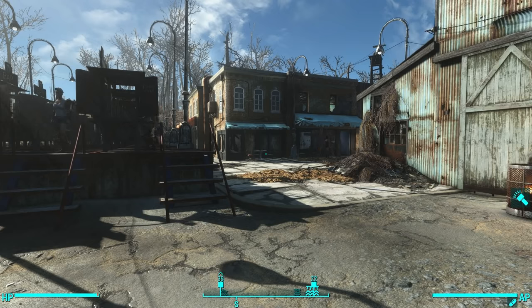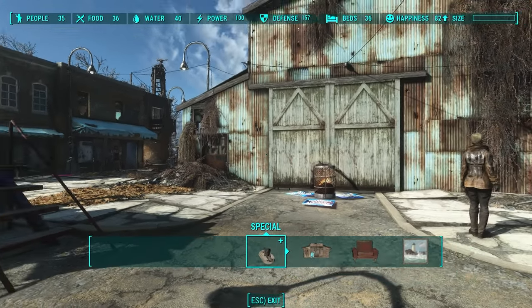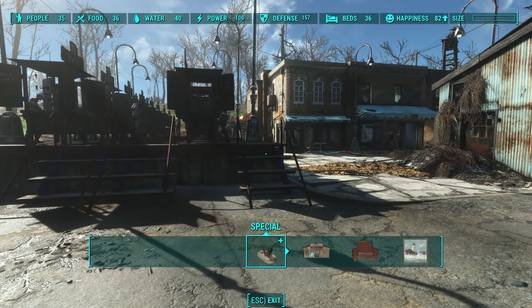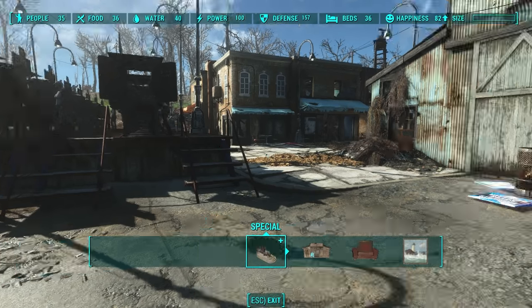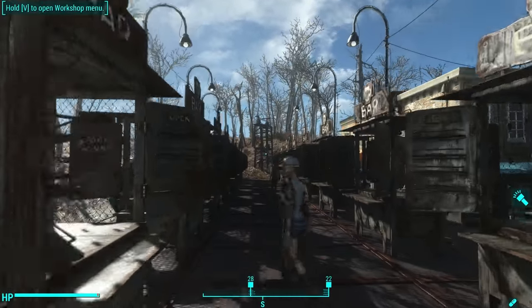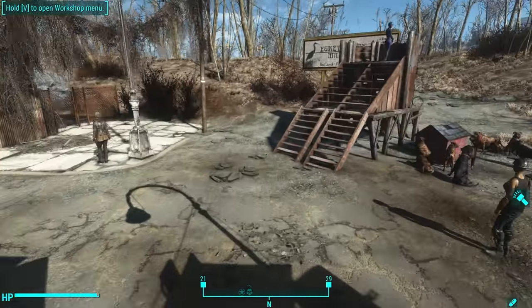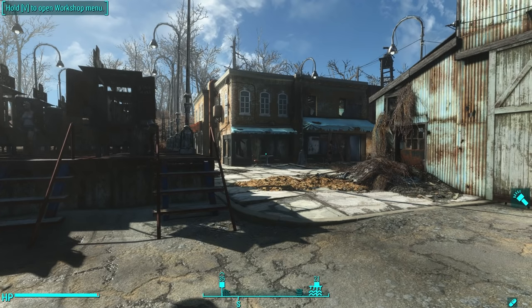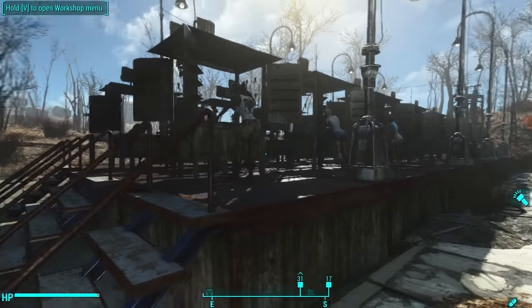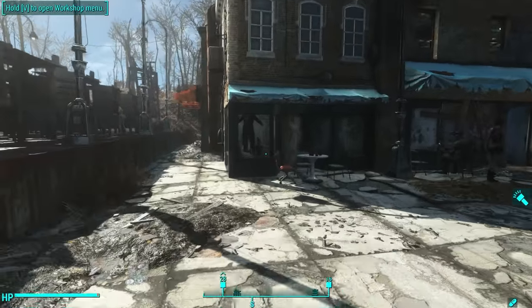I'm not there quite yet, because during the construction of this settlement I had things like loss of power and loss of defense which brought my happiness down. But I have 35 people, plenty of food and water, plenty of defense and beds, and my happiness is steadily rising. Because bars produce the most happiness of any other unit - each bar produces 40 happiness - and the way the calculation works is you divide each happiness by your total number of settlers. I needed 17 total to get to 100 happiness with a 36-settler settlement.